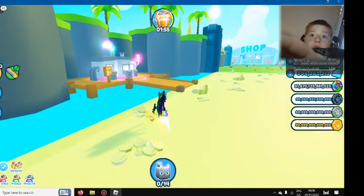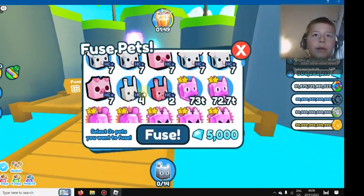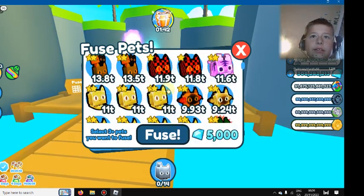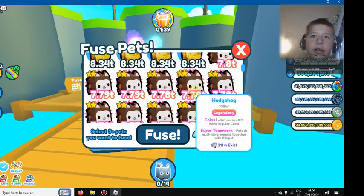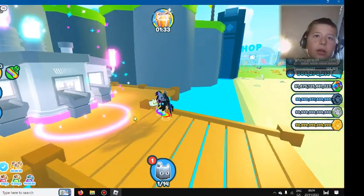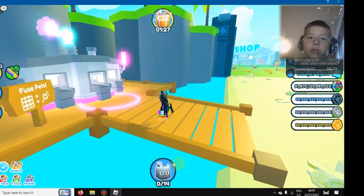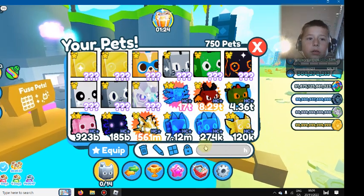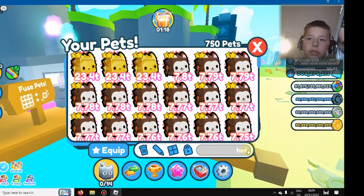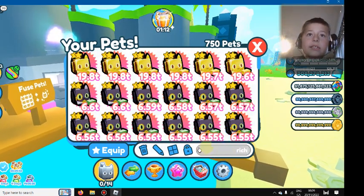What happens if you fused all three of those pets? Imagine it just gives me a really bad pet. Let's just try and refuse the hedgehog - a hedgehog and two rich cats. What did that give me? That gave me only that. How good are the hedgehogs? Seven trillion. How much are the rich cats? Six trillion.